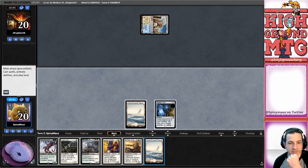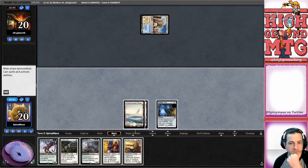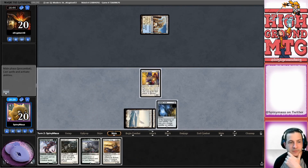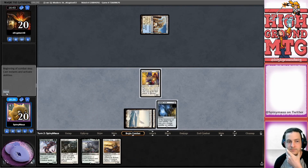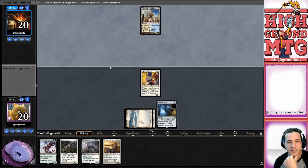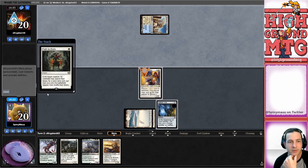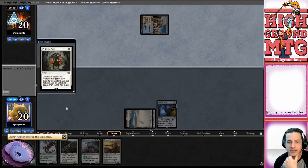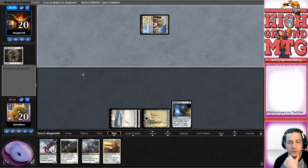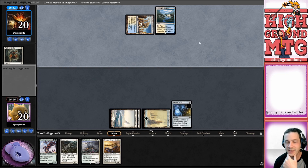We've got a land. Land two in case they have fetch lands. Obviously they can just path them, but that gets us a land - we'll get a forest. Please say you have a fetch land. Oh, they're going to path right away. That's great. Snow covered forest for us. They did have the flooded strand.